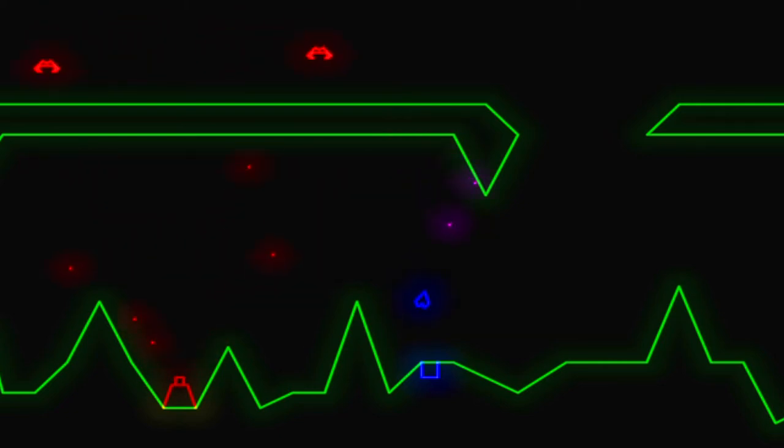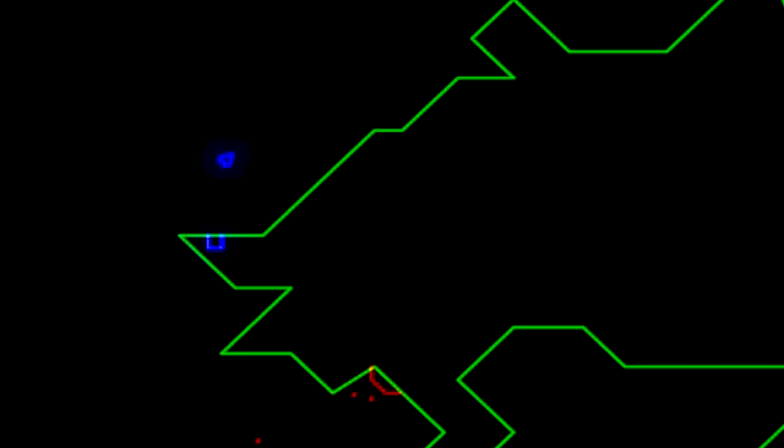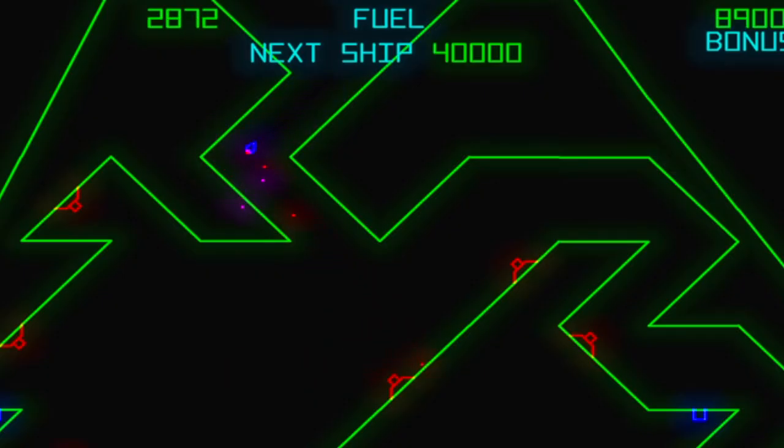Some levels the gravity points down, other planets the gravity points inward. If you complete all three systems, the game loops and the gravity is reversed. Complete those three solar systems and the terrain disappears. But very few people need to worry about this, because Gravatar is exceptionally tough.